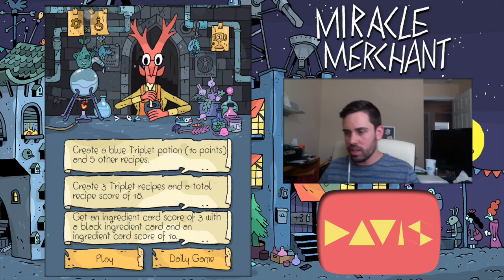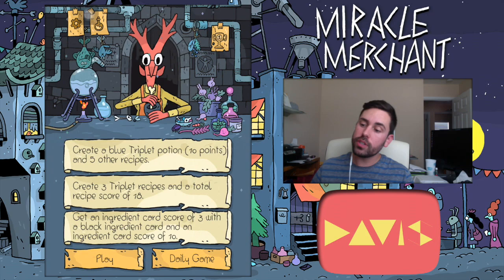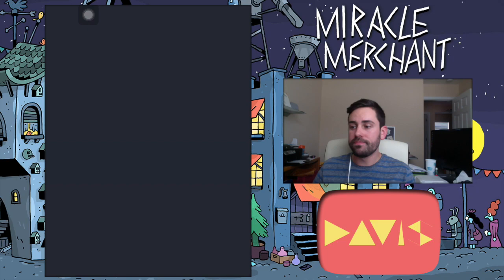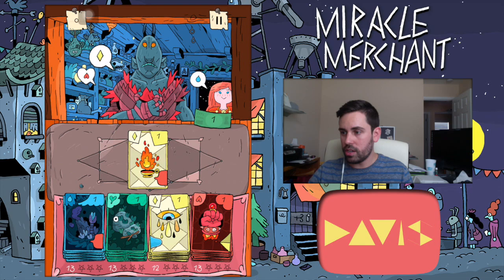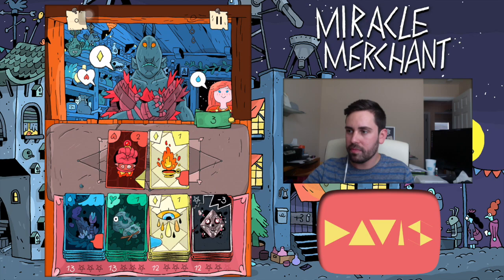Let's see — create a blue triplet potion? And five other recipes, create three triplet... I'm jumping straight into achievements. Play — I don't know how to play the game, I don't know anything about it. We're learning together, okay. Oh, it's like one of these where you're gonna make stuff. What do I do? So confused. Can someone tell me how to play?